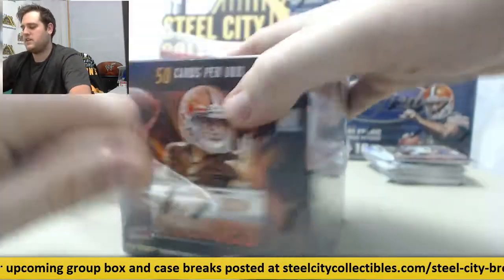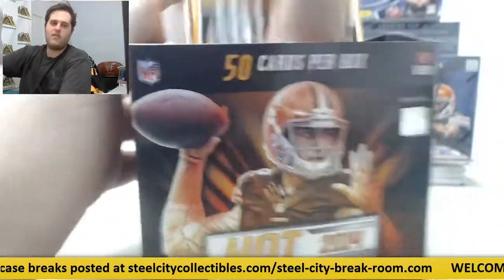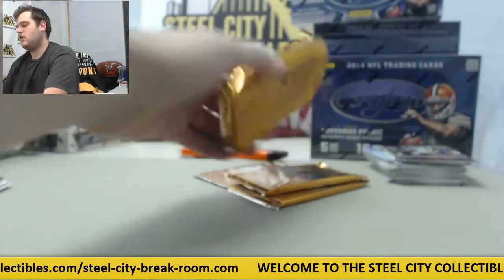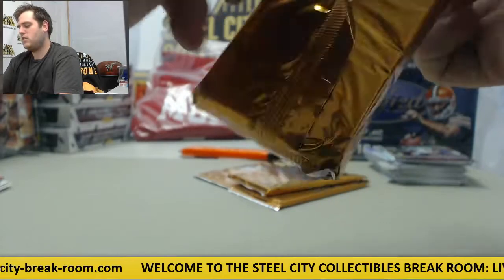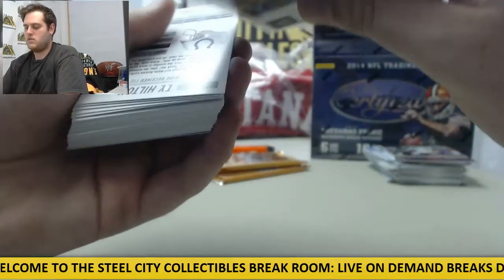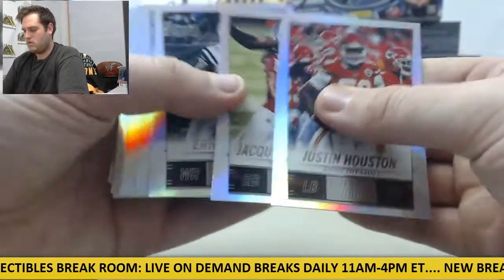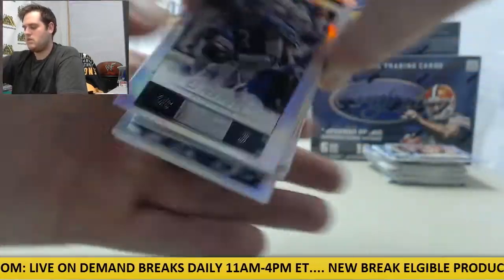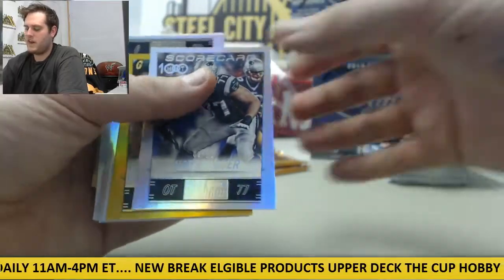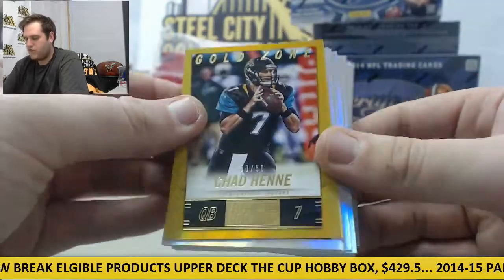I'm going to go to box number two. Like I said, a lot of boxes — 20 boxes in this break, so definitely going to be getting some cards out of here. Let's start with our fat pack right here. Nate Solder out of 99. Chad Henney Gold Zone out of 50, 50 of 50.